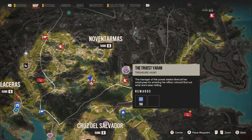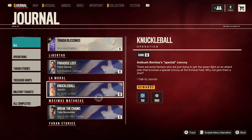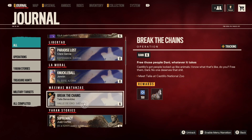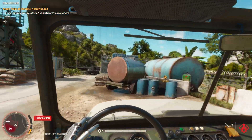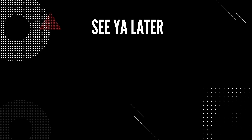Alright, let's see what we got for the next mission. I want to do this one — Assassinate Anton. But this one is free those people — whatever it takes, we got people locked up like animals. I would do this one next and then after that do the assassination one. So yeah, let's do this one.